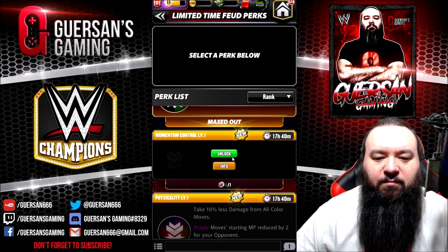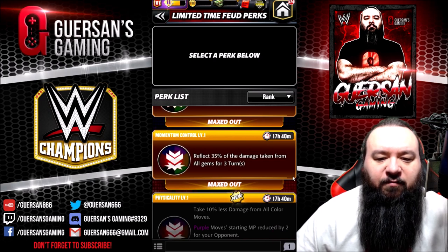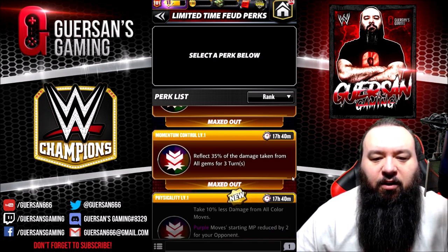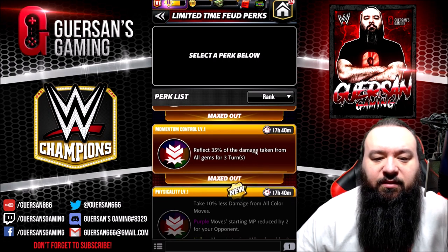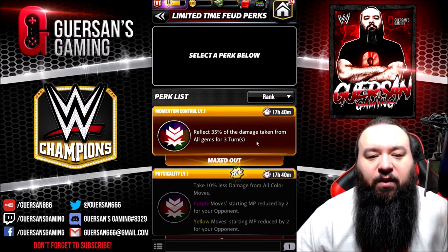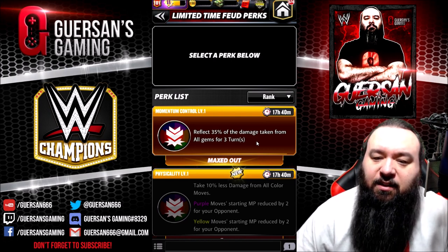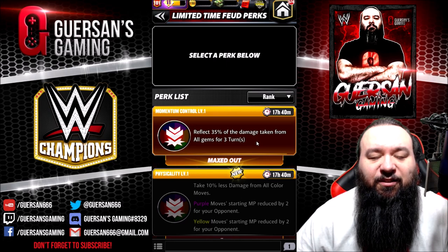After that you've got Momentum Control — it reflects 35 percent of the damage taken from all gems for three turns. That's actually pretty good. It's only for three turns, but depending on where you're feuding, if you're feuding within the top factions, you're going to take most of your damage within turn two or three.